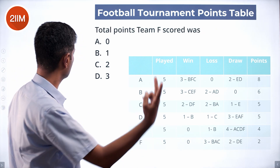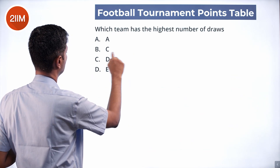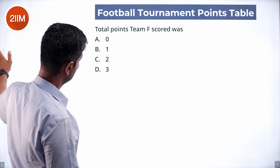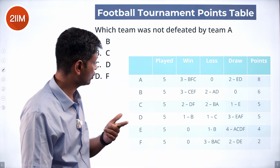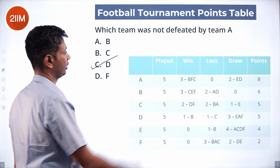Total points team F scored was 2. Which team was not defeated by team A? Team A drew with E and D, and won against B, C, and F. So E and D were not defeated by A. Only D appears in the answer choices — D is the answer.